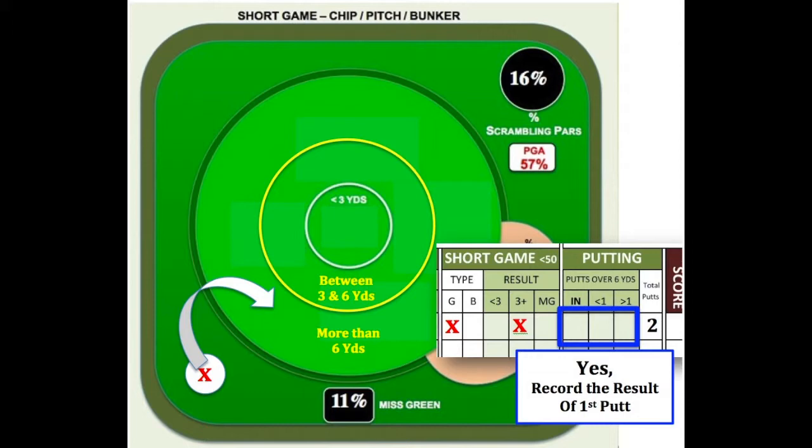So in conclusion, the key to always recording putting data correctly is to only make marks in the end box, less than 1 box, or more than 1 box when your first putt is attempted from a distance further than 6 yards from the hole. Anytime you chip or pitch on the green closer than 6 yards from the hole, or 18 feet, leave the putts over 6 yards section blank and only record total putts for the hole.